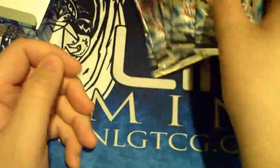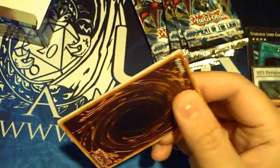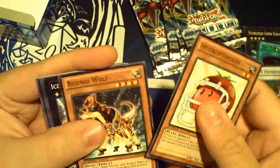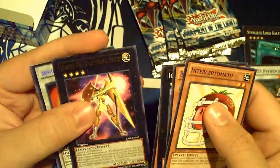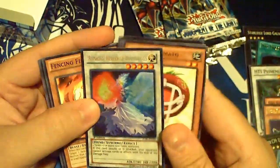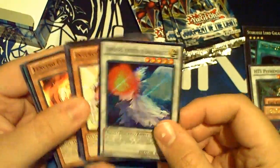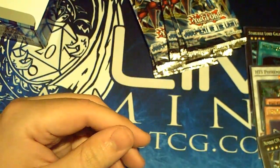Six packs left, six packs to try to get a secret and an ulti! Intercept, Warg, Boogenie, Ice Guy, Agent, Star Seraph. Oh wow - my secret is Armadaeus! Nice. Fencing Firefair, Black and White, and Umbral.